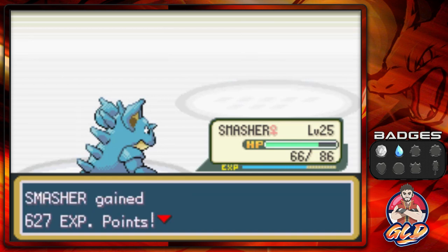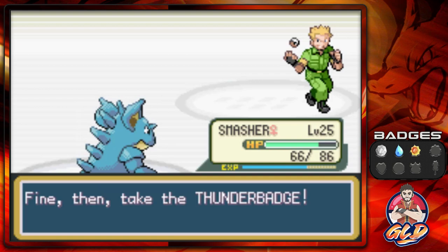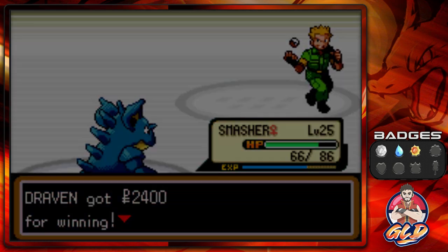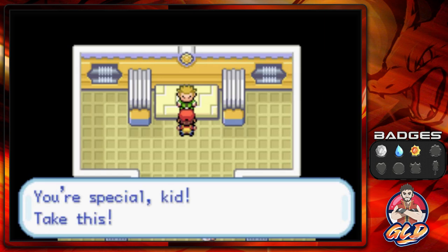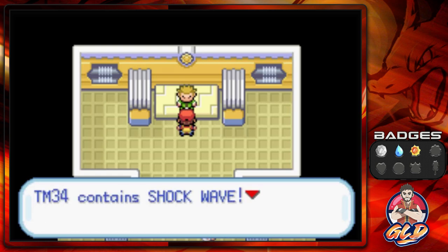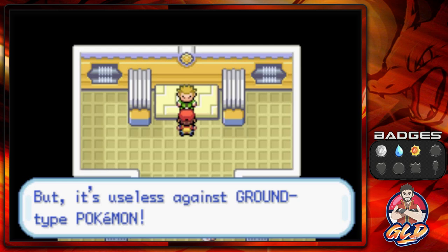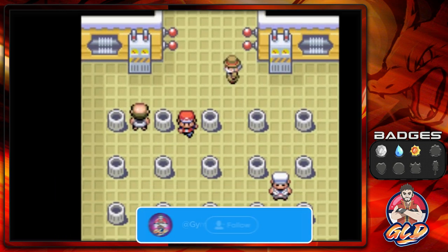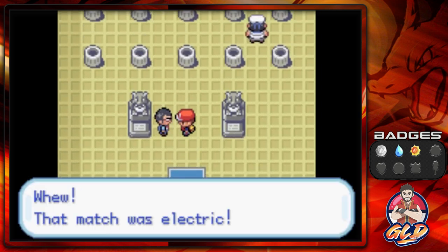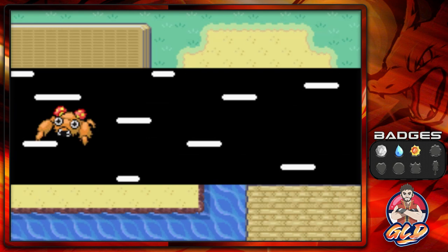Critical hit — throwing out that peace sign! Lieutenant Surge says: 'Now that's a shocker — you're the real deal kid, take this Thunder Badge!' The Thunder Badge cranks up your Pokemon's speed and lets your Pokemon use Fly. He also gives us TM34 Shockwave. A word of advice: electricity is powerful but useless against ground type Pokemon — which is true, he just found out. That Shockwave attack is the electric equivalent of Swift — it does not miss.